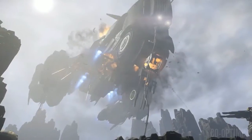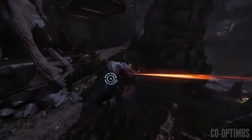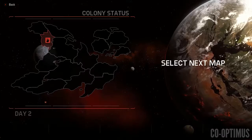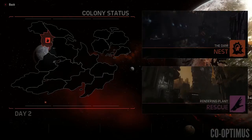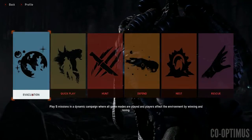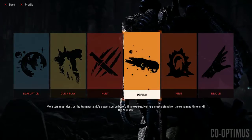And finally, the Evacuation is a mini campaign. Think of Left 4 Dead's four levels — in Evacuation you're playing five levels, and you get to vote each round on what type of map you want to do. Those break down into different game modes: Hunt, Rescue, Nest, and Defend.